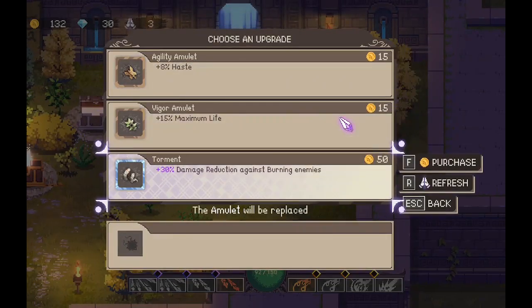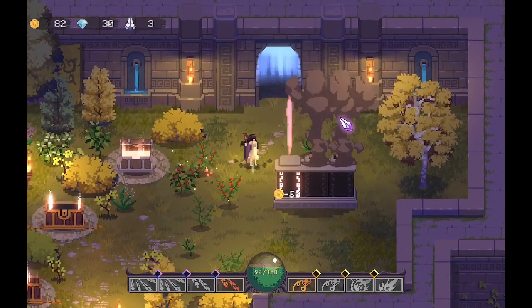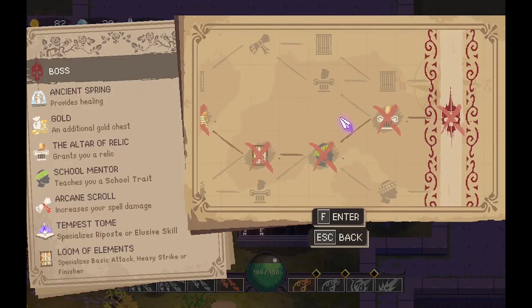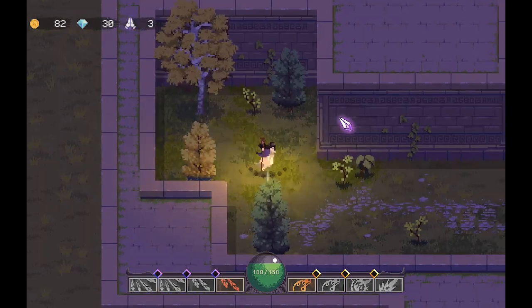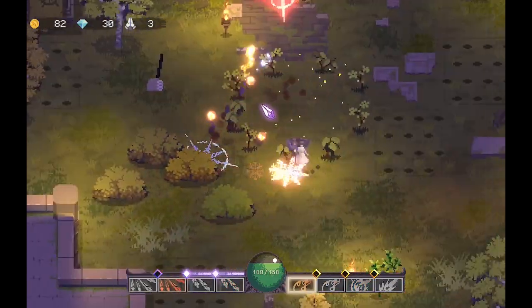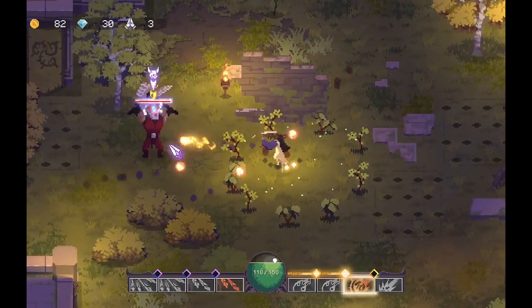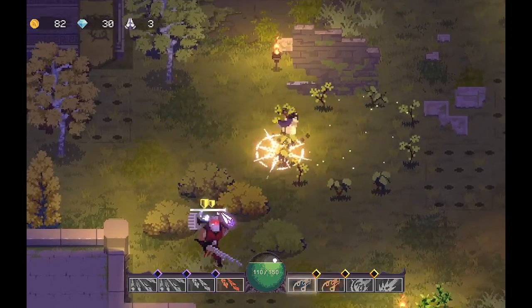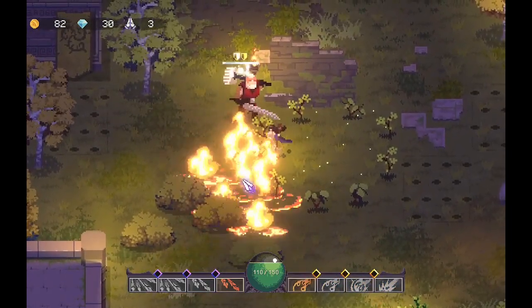Oh it's one of these — an amulet. 30% damage reduction against burning enemies is actually really good — I'll take that for sure. Boss time — a little scary but that should be okay. Keep attacking the guy.